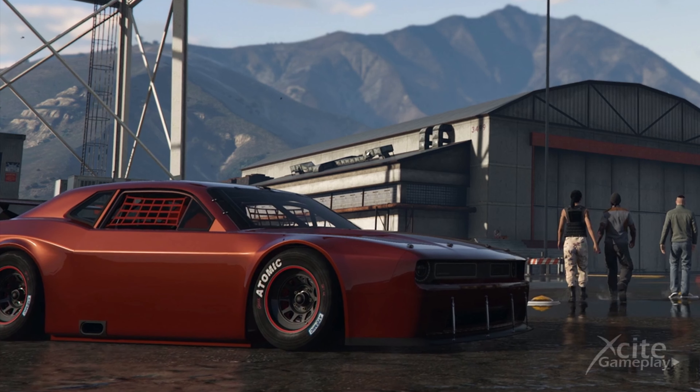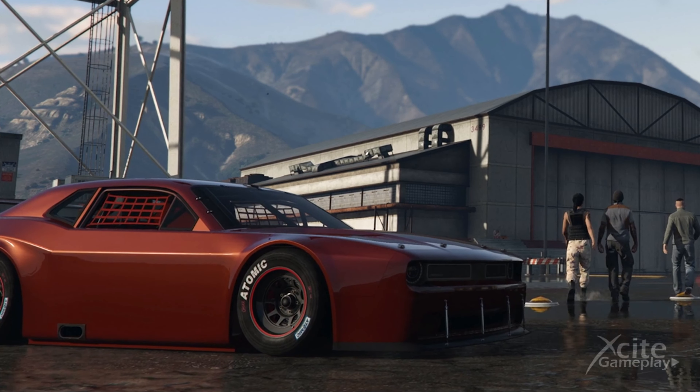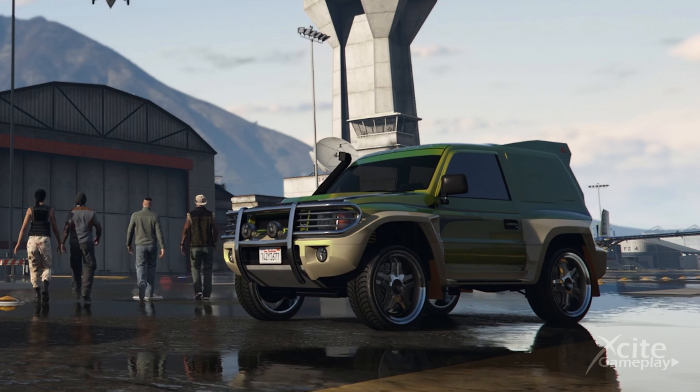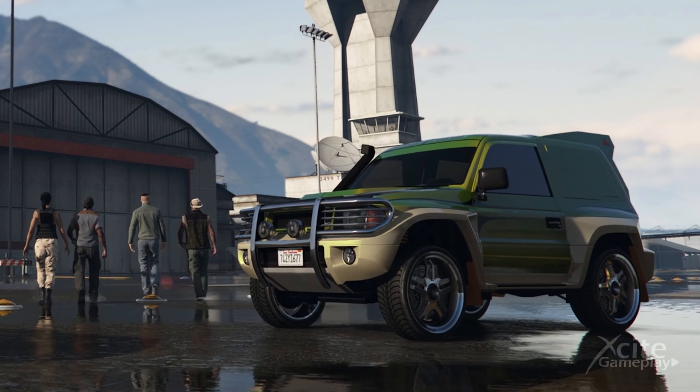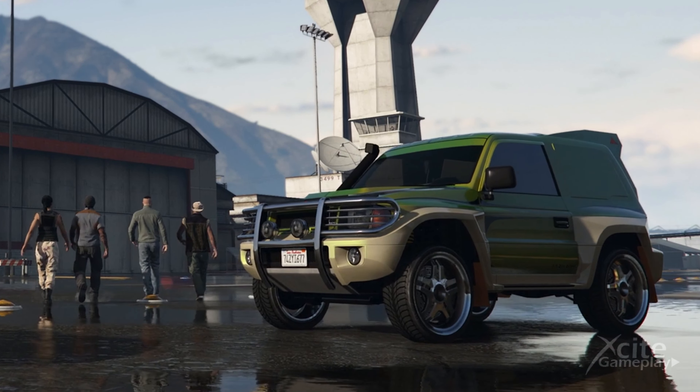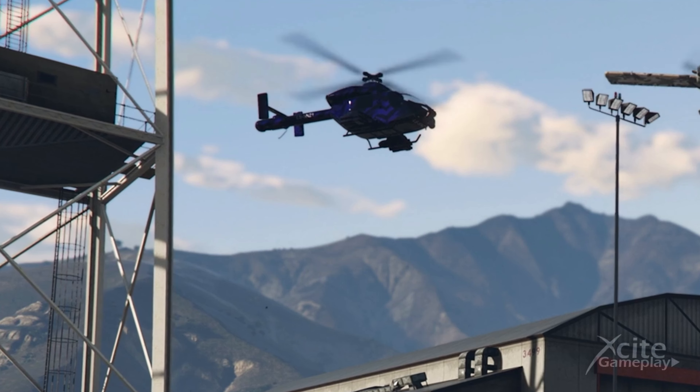Now let's take a look at all the important information we can gather from the trailer. Here is a new muscle car, the Dodge Challenger. The wheels already give away that this is a NASCAR version, but hopefully it can also be customized into a street version because that would look much better. And here is a SUV-like car that is based on the Mitsubishi Pajero Evolution.